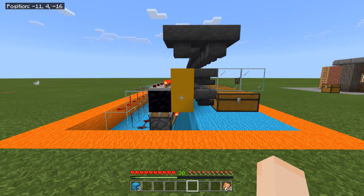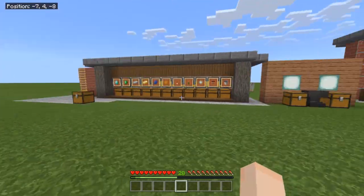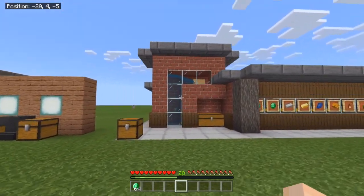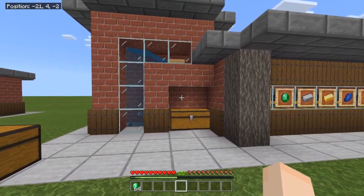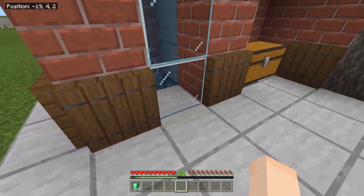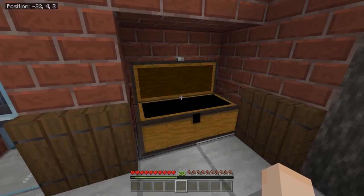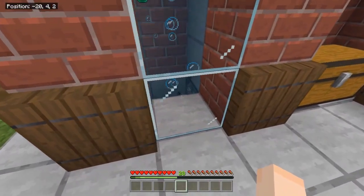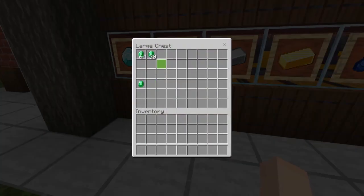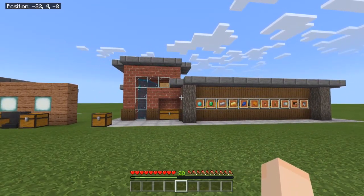That is how you make an item sorter for Bedrock edition. I'm also going to show you this other design for a delivery system — it's not necessary but it's kind of cool. It's an item elevator where droppers dispense your items in before they get sorted, but that will have to be another video as that's all I've got time for in this tutorial.